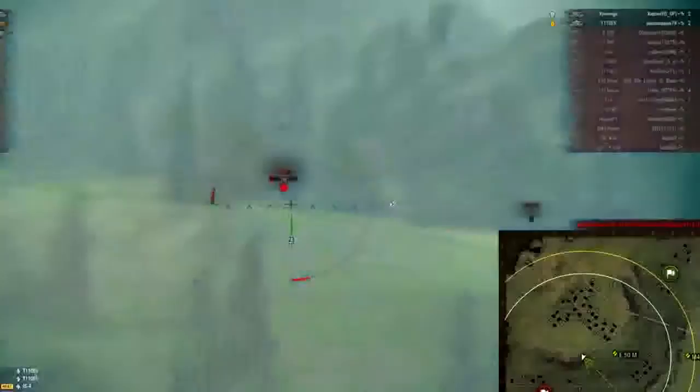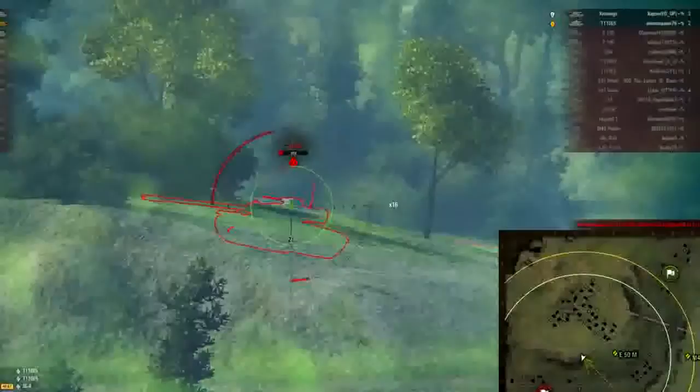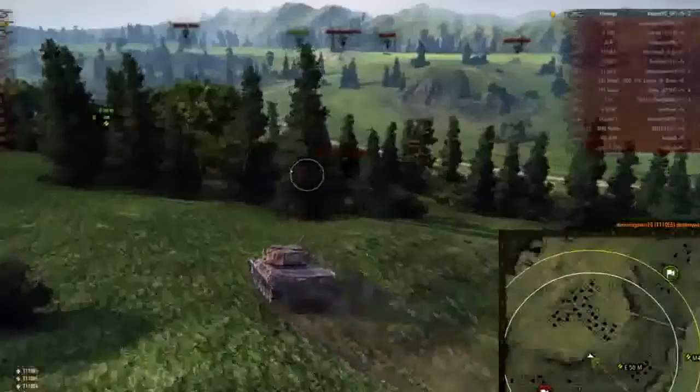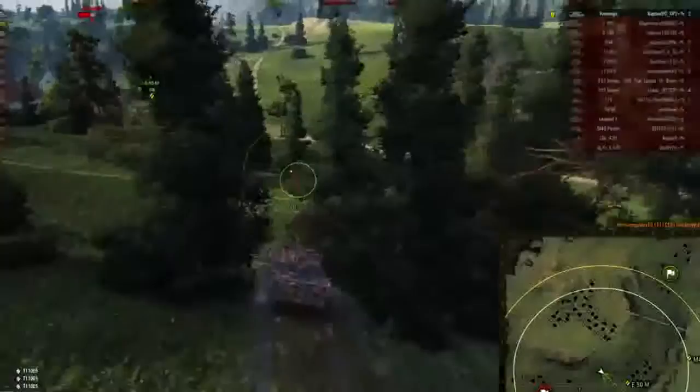I'm assuming the cupola is probably about three feet, so I have like a one-in-four chance of hitting it — and guess what? I fired four shots at it and connected the last one, so those are some statistics right there. Now we have the situation down to a 1v3.